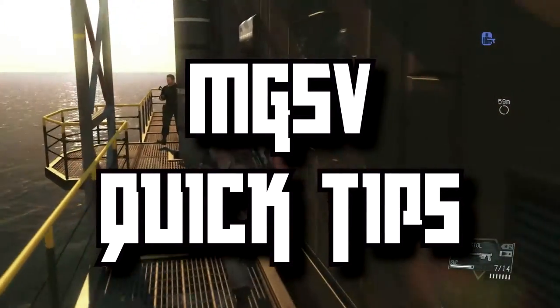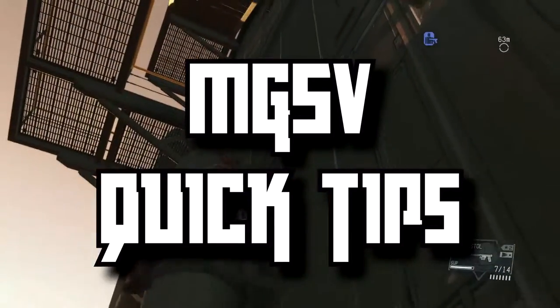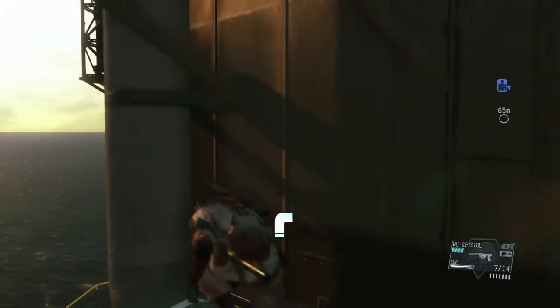What's going on ladies and gentlemen, this is 2noobsgaming and we are back bringing you some more Metal Gear Solid 5 quick tips. Today's quick tip is going to be very, very simple. It's all about climbing around on pipes at Mother Base.